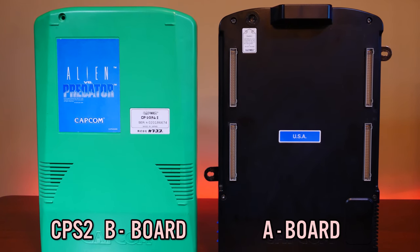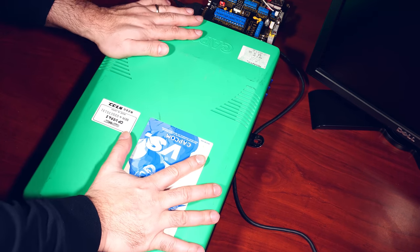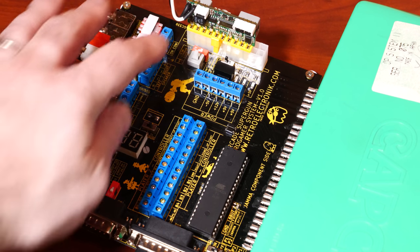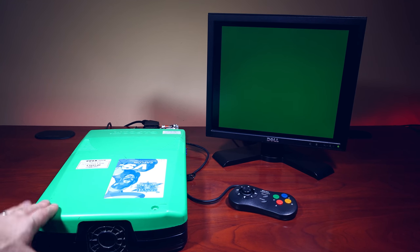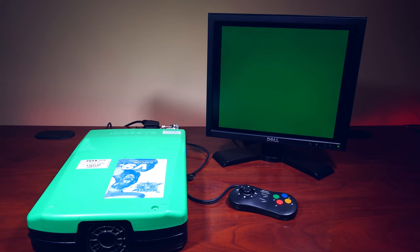Now let's get our Marvel vs. Capcom board, which we know is suicided, and install it. Just want to make sure you hit all the connections. So we have our Marvel vs. Capcom board — let's turn this on, and this is what it looks like: just straight green. Depending on the board that you get or the region, it will have different colors, but for me this is a sure sign that this board is dead. This board used to work, but I didn't replace the batteries in time and now it's toast. So the next step is — how do we revive this board?